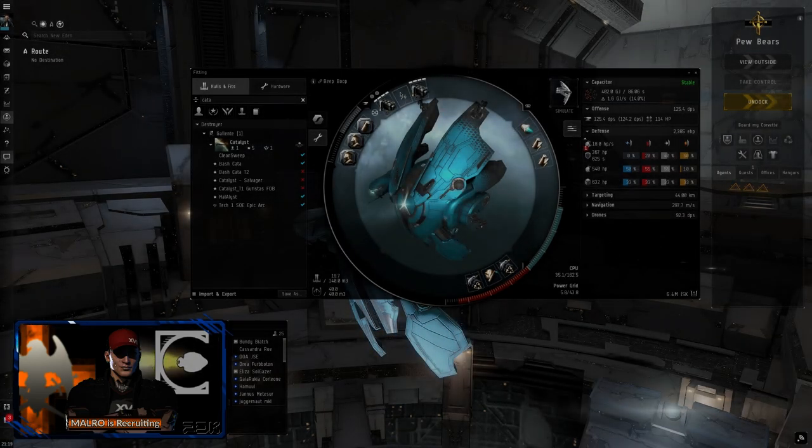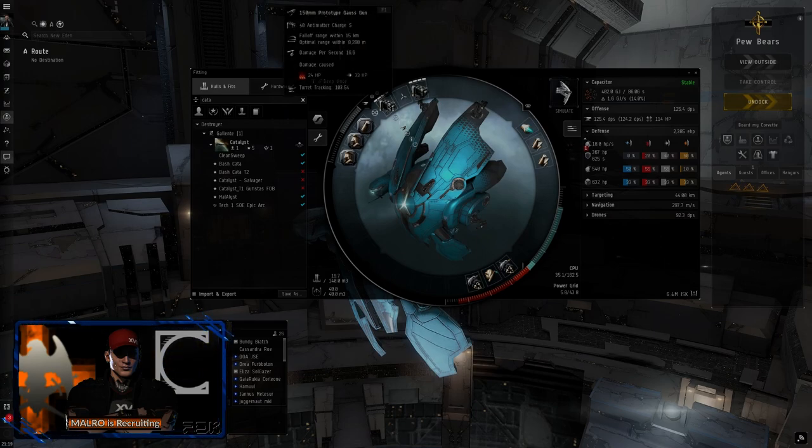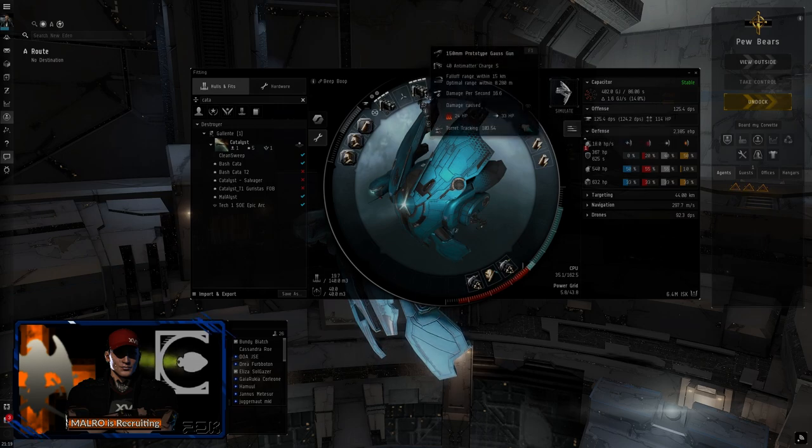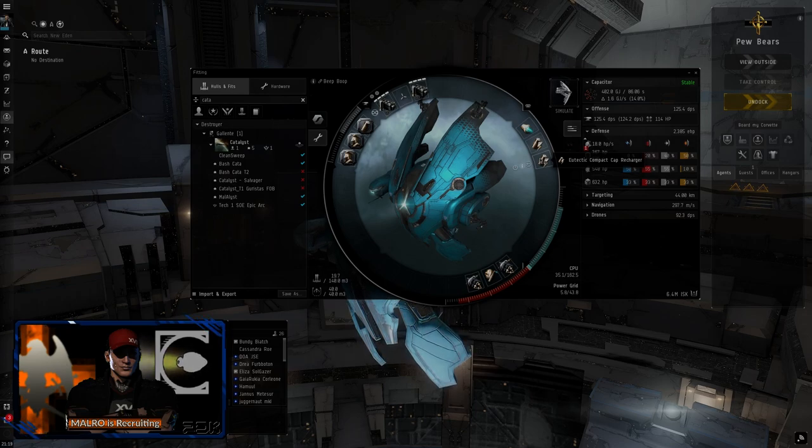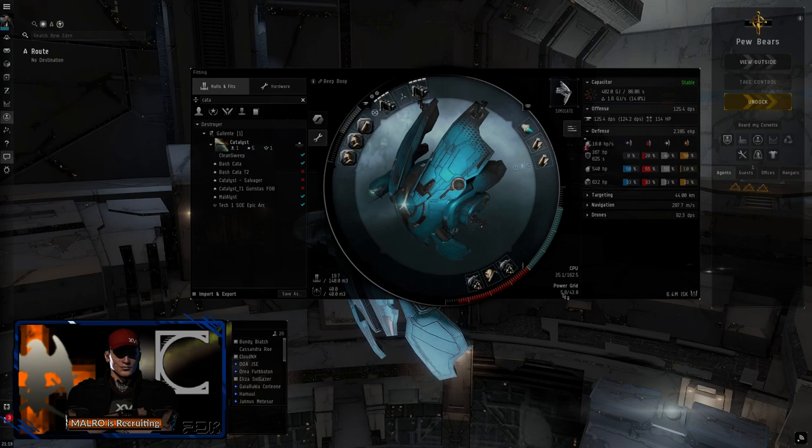In the high slots we're running 150mm prototype gauze guns with antimatter charges. We're running a 1MN monopropellant enduring afterburner and two eugenic eutectic compact cap rechargers — these are the meta ones. Eventually we want to upgrade these if we can; we may not have the power grid for it. We don't need to be stable but there's not much else to put in the mid slots. Most of our damage is coming from our drones — two thirds. We have two T2 drone damage amplifiers and a small armor rep in case we need it.